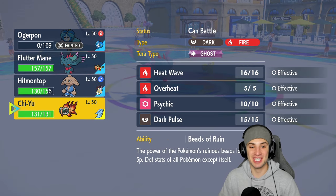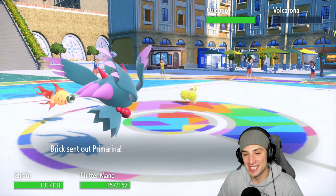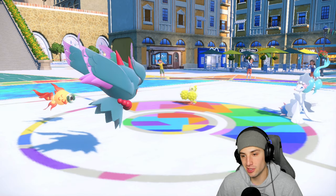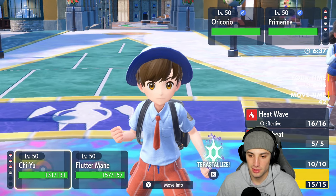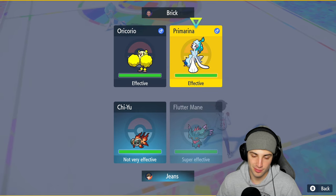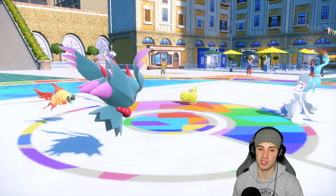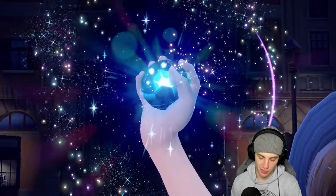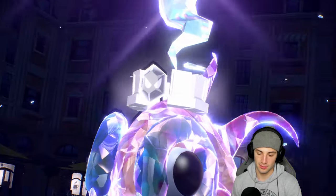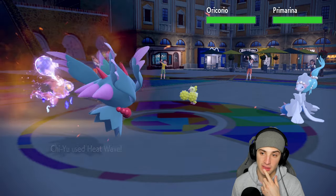Oricorio uses Hurricane - hits my Ogre Pond pretty hard. Should have swapped to Chi-Yu preemptively. Primarina does come out. I'm choosing Shadow Ball which isn't great against it, so I'm going to rip a Heat Wave instead and Shadow Ball the Chi-Yu slot - I'm trying to slice into Chi-Yu because I'm not looking to take big time damage from Hydro Pump. Big time Tera coming out from Chi-Yu - let's do it!